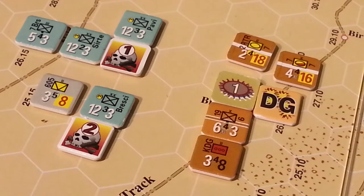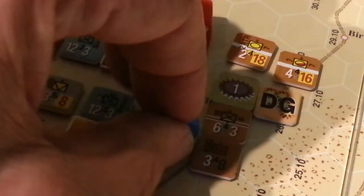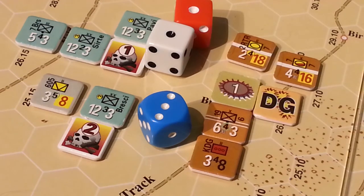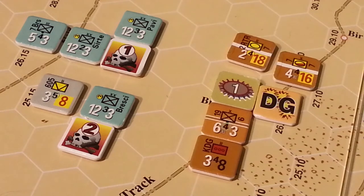Now we roll for surprise — I always roll three dice and the blue die is for column shifts. That is a really bad roll for the Germans: they rolled two twos, and it's going to be minus three shifts. The defenders have surprise, so they get minus three column shifts. That's really going to mess up this attack. We're looking at a three-to-one attack with a plus one on the die roll for the AR rating difference.